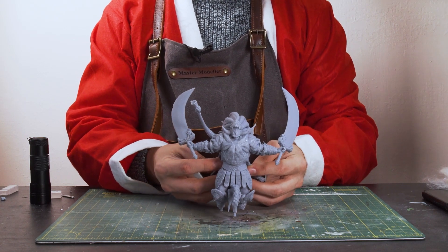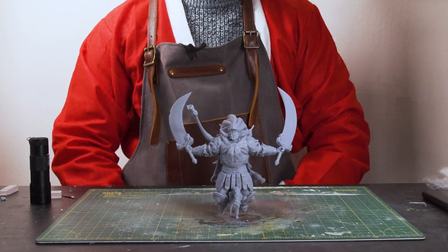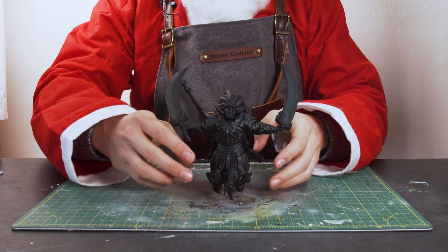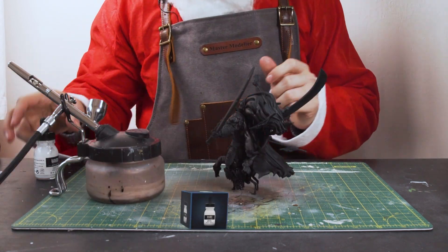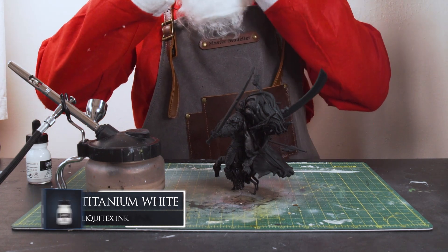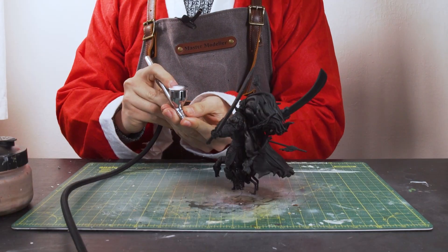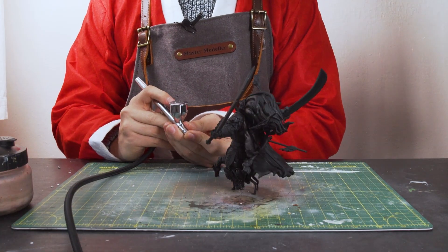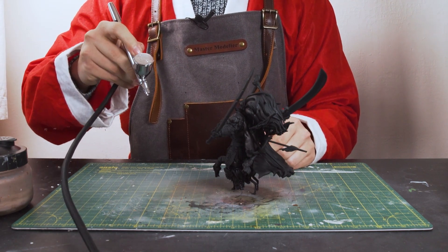There he is in all his glory. What we need to do now is get him primed. He is fully primed and looking pretty badass. Got our airbrush and our white ink. From a high top-down angle I'm going to spray on a top-down zenithal highlight to brighten this bad boy up.